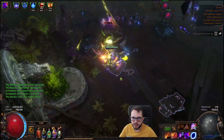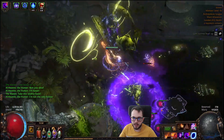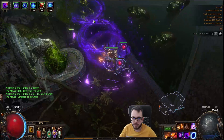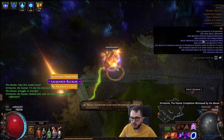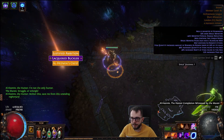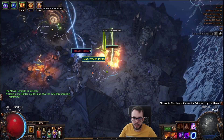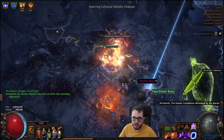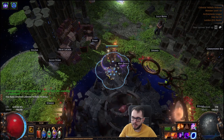Nothing really changed in the rotation — except we don't use Wave of Conviction anymore. As you can see, it is very smooth. That was it, and that was with decent mods as well. I did kill Sirus a couple of times, I did kill Maven — I killed everybody. I'm going to leave some boss showcases at the end of the video.